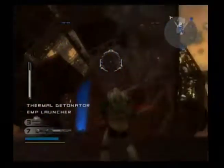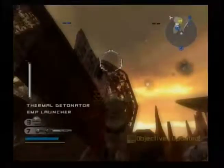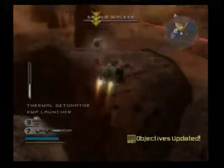Now use your jump jets to get up there and acquire that holocron, and bring it back to Checkpoint Alpha. Who knows what secrets it might hold.